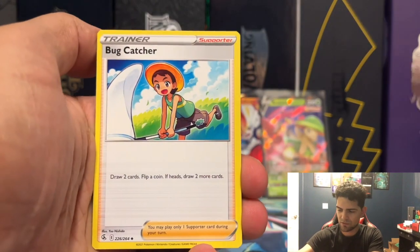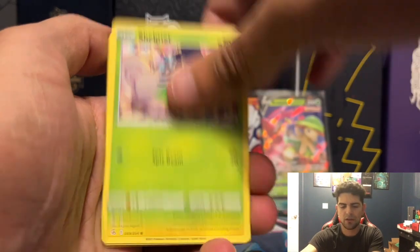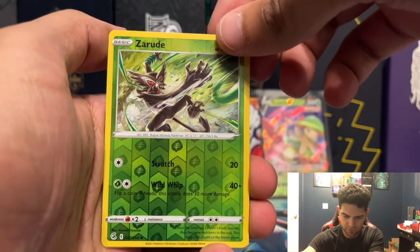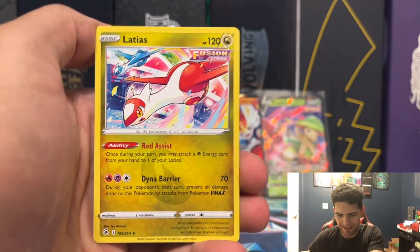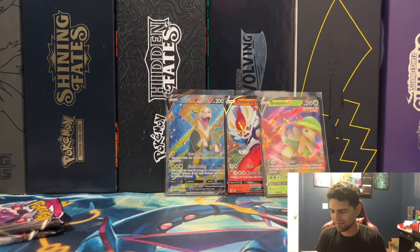Scorch, Bud Catcher, Fusion Strike Energy, Morpeko, Skarmory, Shelmet, Colossal, Luna Reverse, holographic Zerud, and Eelektross — there it is! We got both — we didn't have any, now we have both. Very nice.